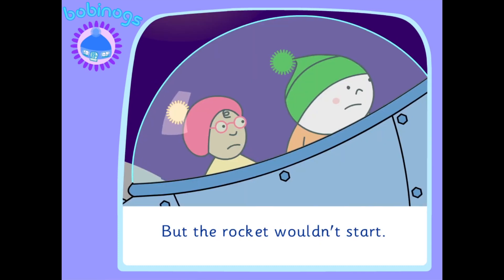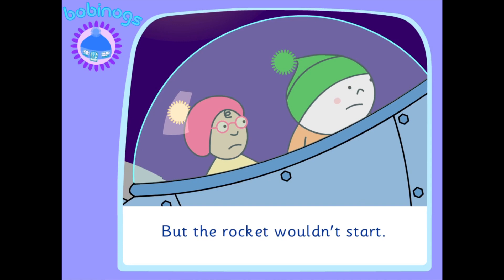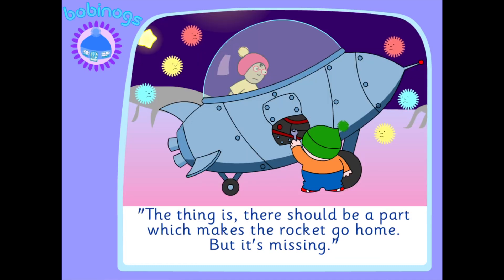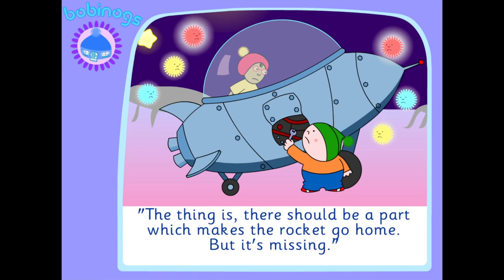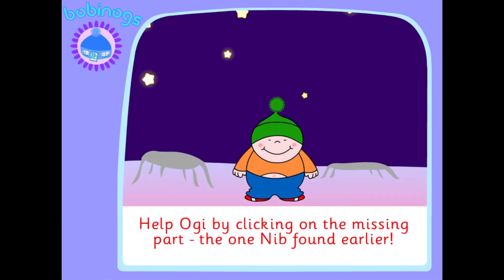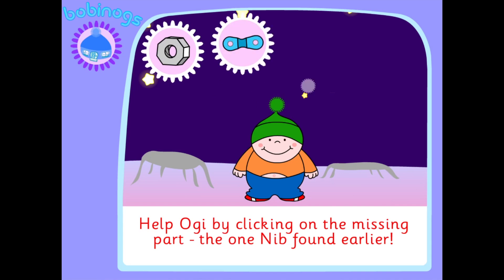But the rocket wouldn't stop. "What's wrong, Oggy? Why won't it stop?" "The thing is, there should be a part which makes the rocket go home, but it's missing." Help Oggy by clicking on the missing part — the one Nib found earlier.